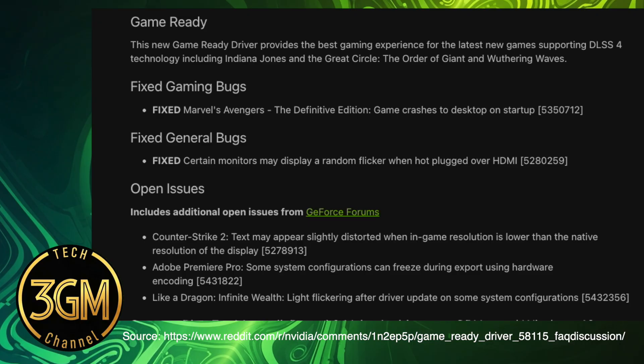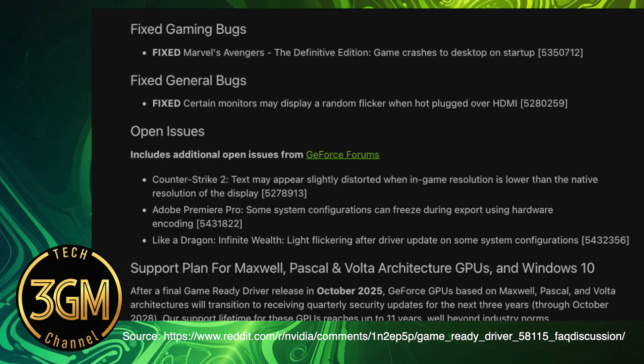Notable official open issues include distorted text in Counter-Strike 2 at lower resolutions, freezing during hardware encoding exports in Adobe Premiere Pro, and light flickering in Like a Dragon: Infinite Wealth.